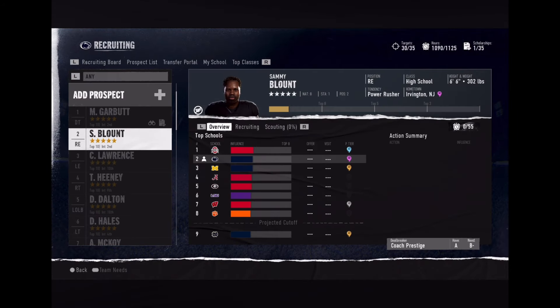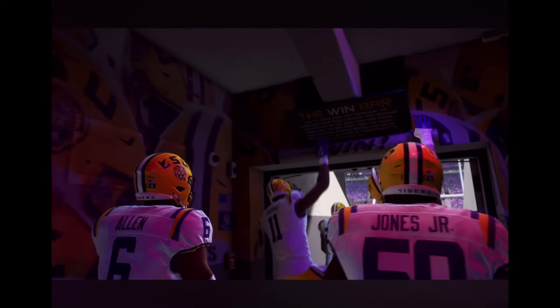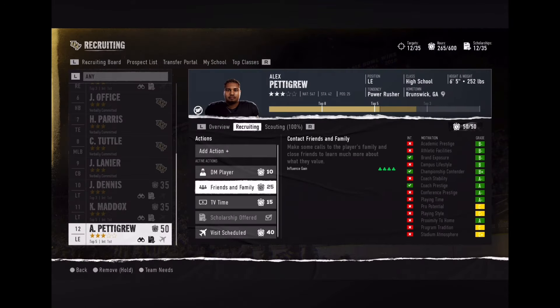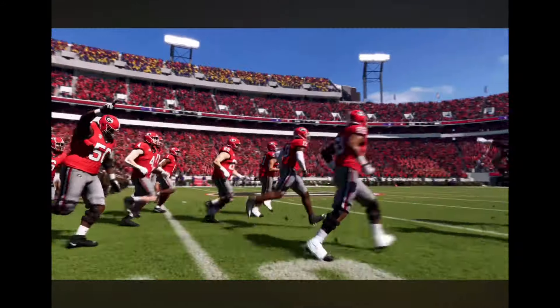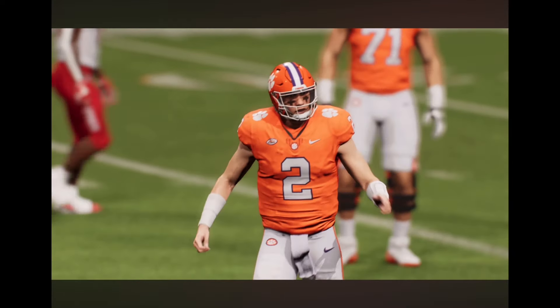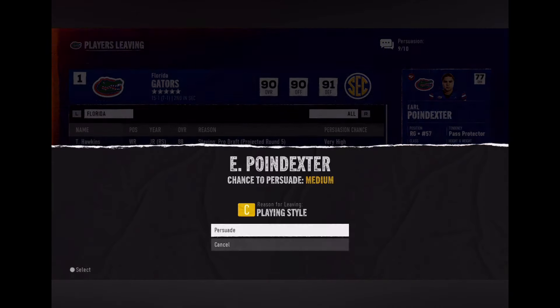Do research to find recruits that best fit your program and determine who you can realistically land. A recruit's interest in your school is decided by 14 different pitch grades like proximity to home, playing time, and brand exposure. In addition to scouting for talent, some players have a deal breaker requirement — if your program cannot provide it, the recruit will lock you out. Deal breakers also drive a player's decision to enter the transfer portal.